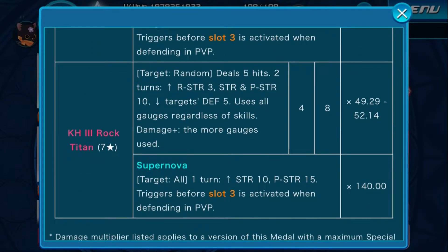And last, Kingdom Hearts 3 Rock Titan: target random, deals 5 hits for 2 turns, raises reverse by 3, strength and power by 10, lowest targets defense by 5, uses all gauges regardless of skills, damage plus the more gauges are used. Gauge 4, tier 8, multiplier 52.14. Supernova effect: for 1 turn, strength by 10, power by 15. Triggers before slot 3 in defending in PvP, multiplier 140.